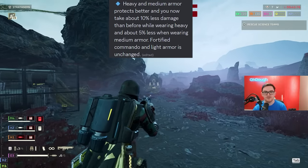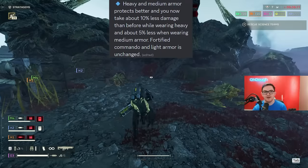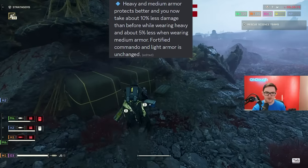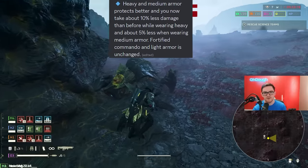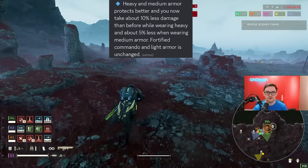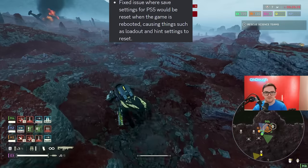Balancing adjustments have been made to heavy and medium armor to protect you better. Heavy now gives ten percent more damage reduction on average, and medium gives five percent damage reduction. Fortified, commando, and light armor is unchanged. A bunch of bug fixes follow.